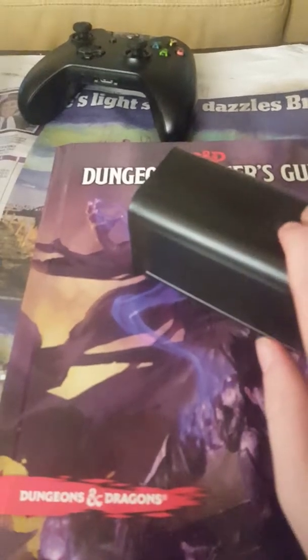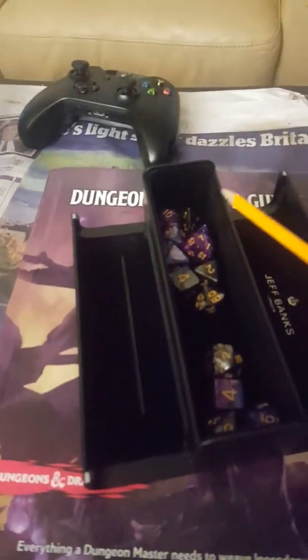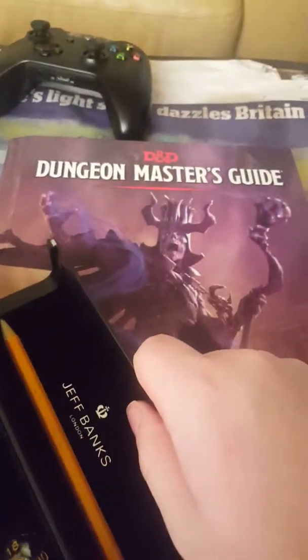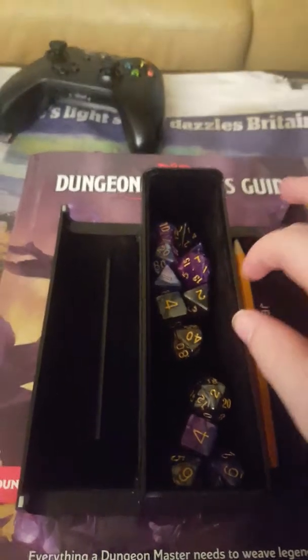Hello everybody, this is Al Capone here, and today — I know I was mumbling, I did a test video — I'm going to show you the different types of dice you're going to need. Then I might show you miniatures, or the book, for part 2, and you can decide on that one.